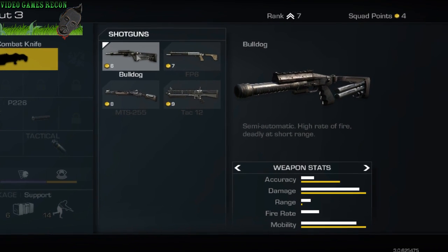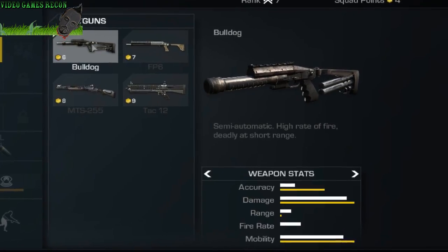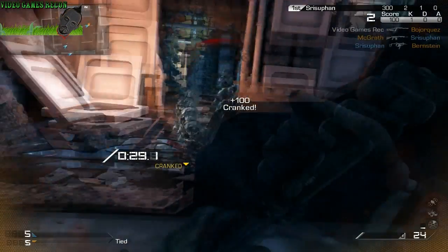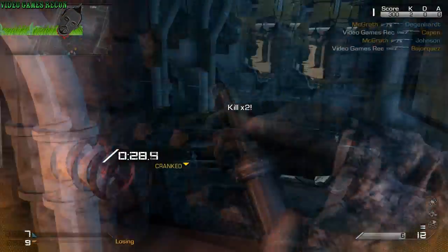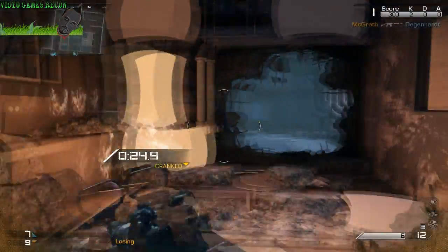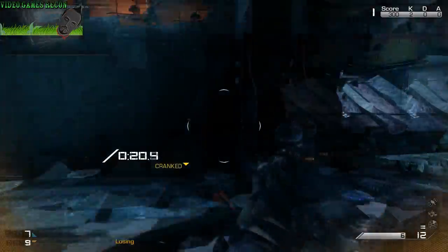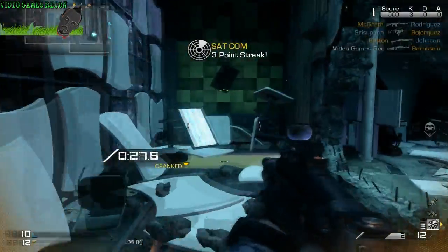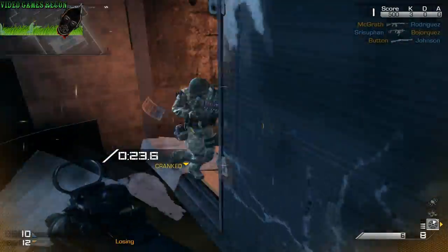The Bulldog is the only true semi-automatic shotgun available with one of the highest fire rates in its class, and is very similar in nature to the S12 from Black Ops 2. However, unlike the S12 which was heavily stunted by its ability to take down targets at almost any range, this gun fares a lot better in comparison — not because it's a great deal better, but because all shotguns in Call of Duty Ghosts seem to have pitiful accuracy and range without adding a slug round attachment.